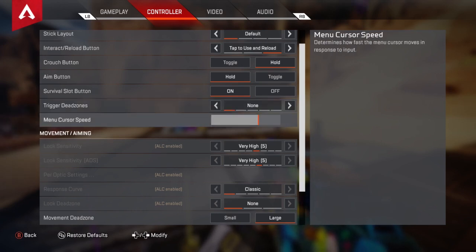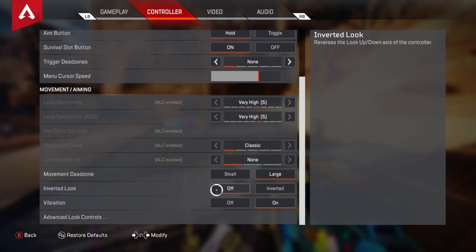Menu cursor speed I have very high so I can quickly open a death box, run through it, and skim-snatch what I want — especially with random teammates who try to loot everything. Movement dead zone is also controller related, set to large. Inverted look I have off. Vibration a lot of people have off, but I have it on and I'll go into that in a moment.